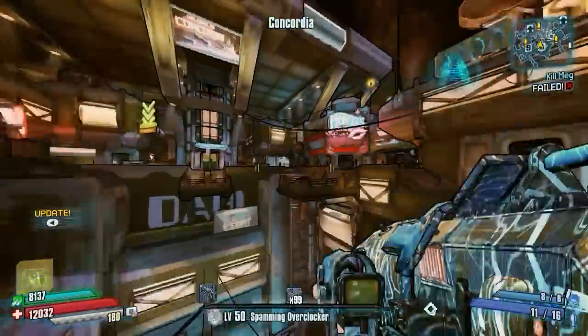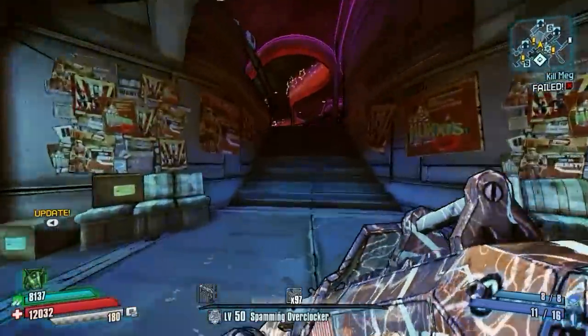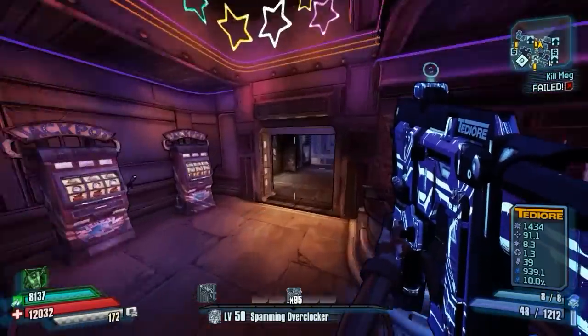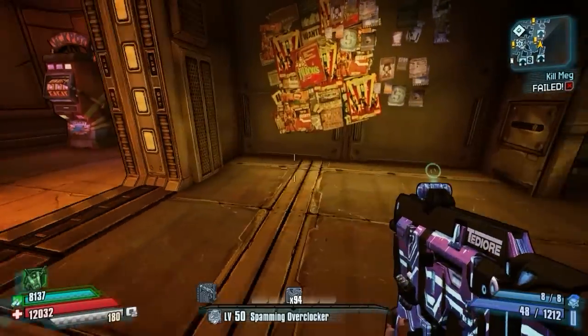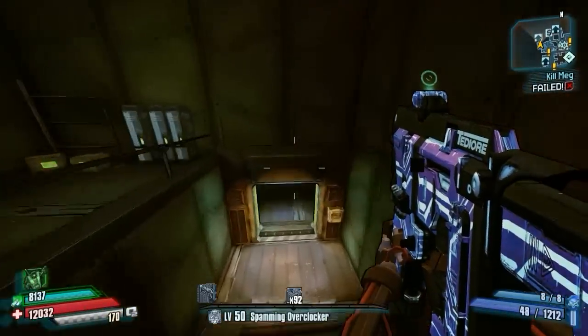Hey, what's going on guys? Joltsdude139 here and today I'm going to show you guys how to respawn the Moxie chest over here at Moxie's Bar. This chest contains really good items such as the Moxie laser which is a healing weapon, the kiss of death which is really not that great, and also the Moxie slammer shield which is a really good shield for reload speed and all that stuff.